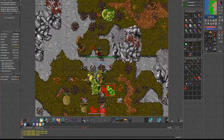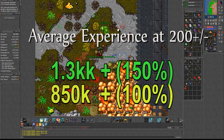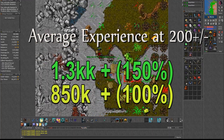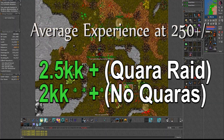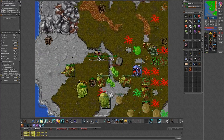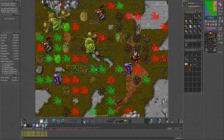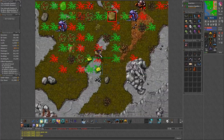I didn't hunt here as much because honestly the respawn was harder to get back then and the profit was very minimal. But at around level 200 I was making roughly 1.3kk an hour. At 280 I was around 2.5kk with the quara raid and around 2kk without the quaras. So it's definitely better to do it with the quara raid as it doesn't change much in terms of difficulty, even though you would be killing more monsters, and you also get those charms while hunting.